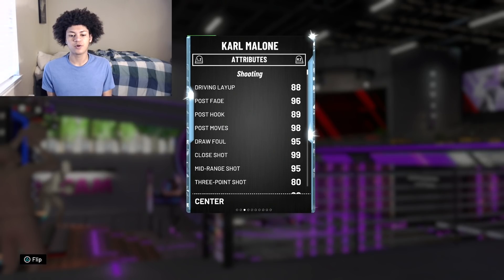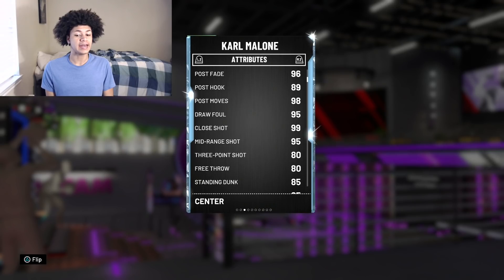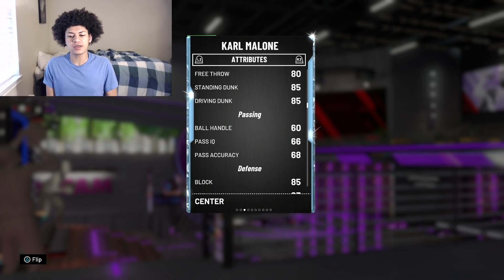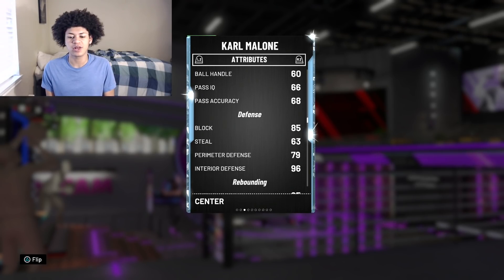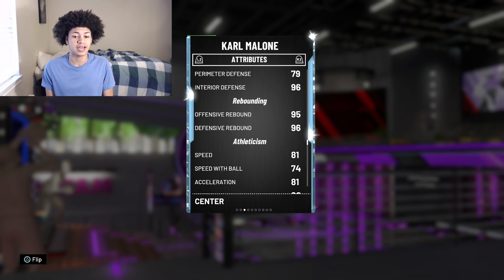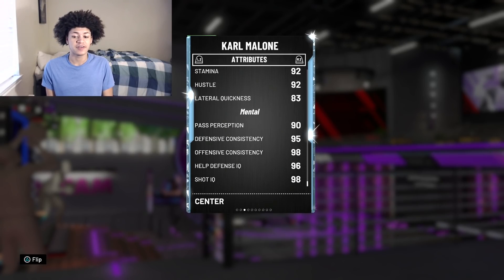Taking a look at the attributes for the Mailman, 2K gave him an 88 driving layup, 96 post fade, 98 post moves, 95 draw foul, 99 close shot, 95 mid-range, 83 three-pointer, 80 free throw, and both 85 for standing and driving dunk. 2K didn't really give him great ball handle, but that doesn't matter too much — when we get a pink diamond and galaxy opal version, he'll have much better ball handle. On defense, 2K gave him an 85 block, 79 perimeter D, 96 interior defense, 95 offensive and 96 defensive rebound, 81 speed, 97 strength, and 95 defensive consistency.